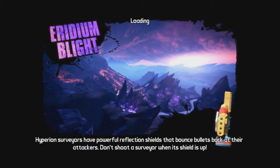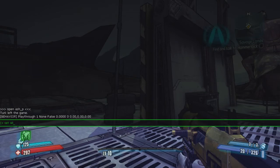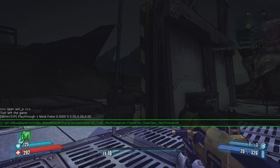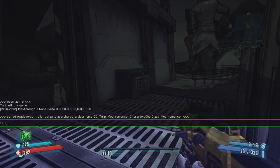Once the map is open, open the console again and do: set WillowPlayerController DefaultPlayerCharacterClassName, then the name of the class. I do have a list of all the class names down in the description. After setting this, you can use the start command with that character — so if you're loading up an Axton you'll leave it the same, if you're loading up a Zero you're going to want to set it to the Zero class name.